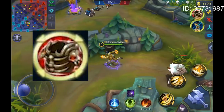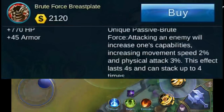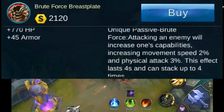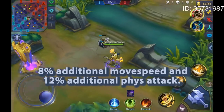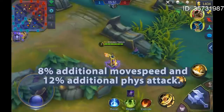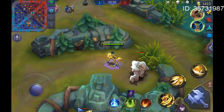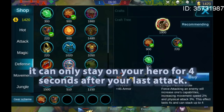Let's start with the Brute Force Breastplate. If you attack enemies, the passive will increase your hero's movement speed by 2% and your physical attack by 3%, and this can stack up to 4 times, resulting in 8% additional movement speed and 12% additional attack. That's a lot. And these bonuses are not permanent — they can only stay on your hero for 4 seconds after your last attack.